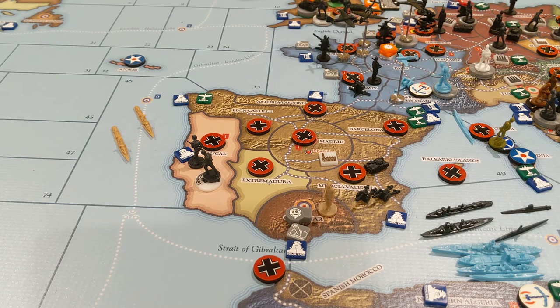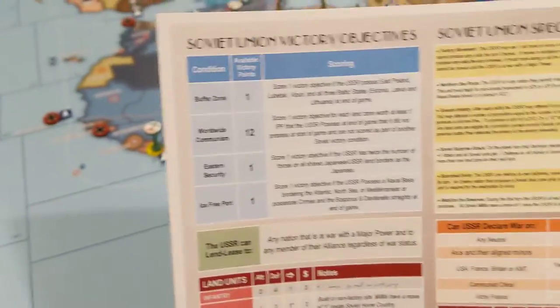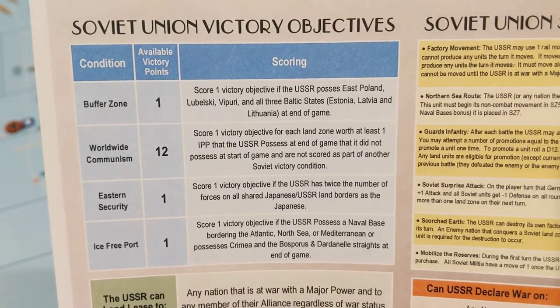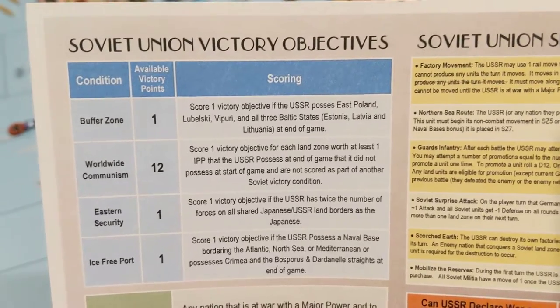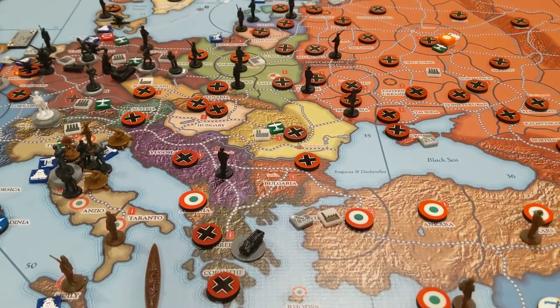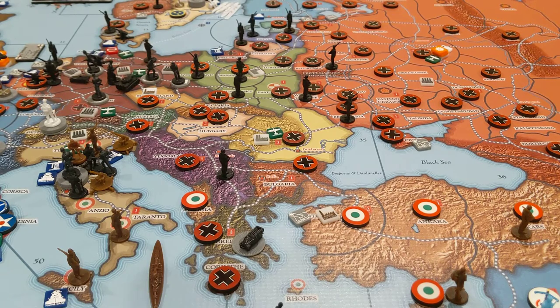Now let's talk about the Soviet Union. Their victory objectives are: Buffer Zone — one available, Worldwide Communism — 12 available, Eastern Security — one available, and Ice-Free Port — one available. Buffer Zone requires the USSR to possess East Poland, Lebelski, Vipuri, and all three Baltic states at the end of the game. They possess none of those, so nothing there.